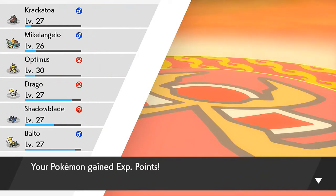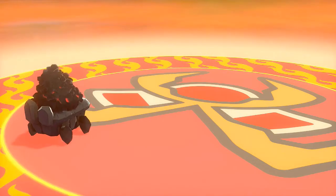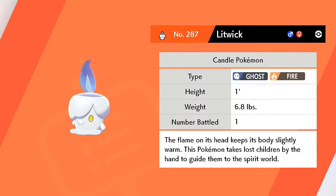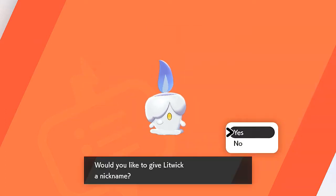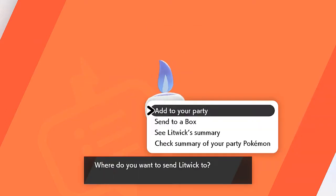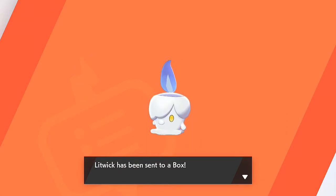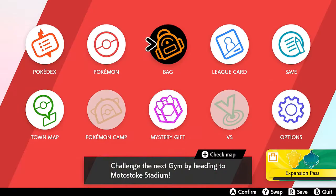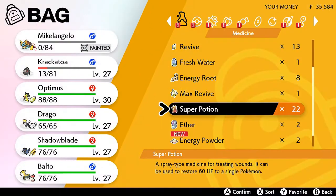We caught ourselves a new Pokemon - it's Litwick, from the Unova region. The flame on its head keeps its body slightly warm, and this Pokemon takes lost children by the hand to guide them to the spirit world - oh crud, it's a Pokemon you don't want near your people. That's three points. We claimed another few points right there - let's heal up our Pokemon, definitely need that.